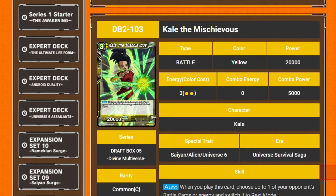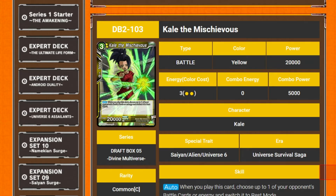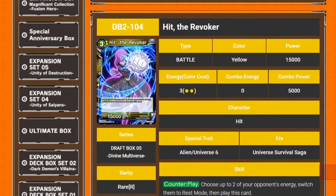Kale the Mischievous — free cost, 20k. Auto: when you play this card, choose one of your opponent's battle cards or energy and switch it into rest mode. So you just pay zero to rest something. That's pretty good because it's a body too.